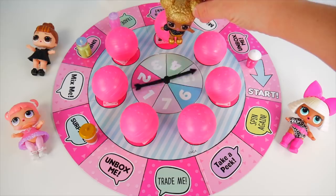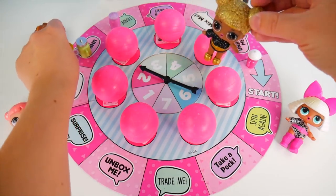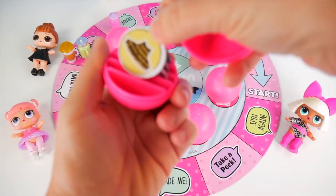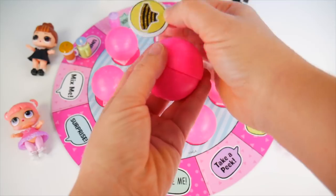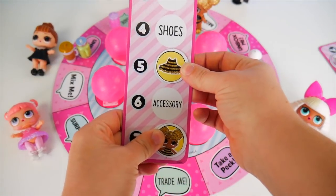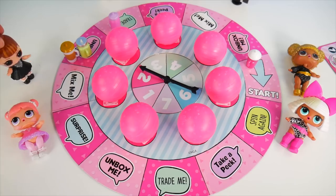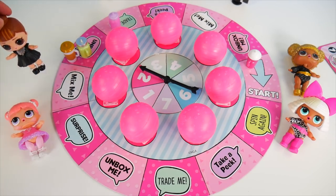Me next. Two. One, two. I want to unbox this one. She found her dress. How lucky. We'll put that back in it. Now Queen Bee has her outfit and the doll — she only needs five more. Hey, I just realized we skipped It Baby. Yeah, how could you guys do that? It's not fair. Sorry, we'll let you go twice.